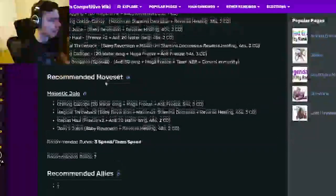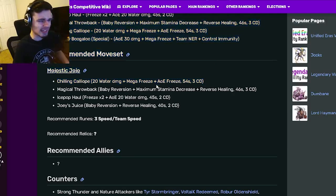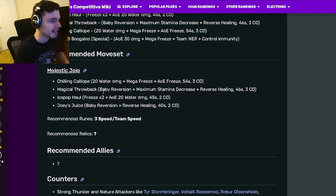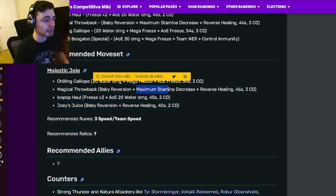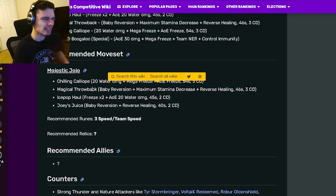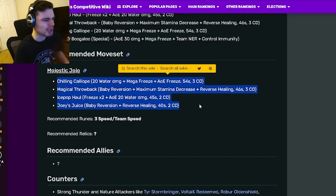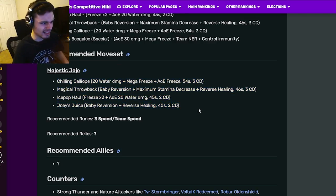For its recommended moveset, it has a mega freeze and AoE freeze, which is an amazing move. Then it has a baby reversion with maximum stamina decrease and reverse healing — also a pretty great move, but it is only single target, which is kind of annoying. It also has a double freeze and AoE water damage, which is pretty good, and a baby reversion with reverse healing.